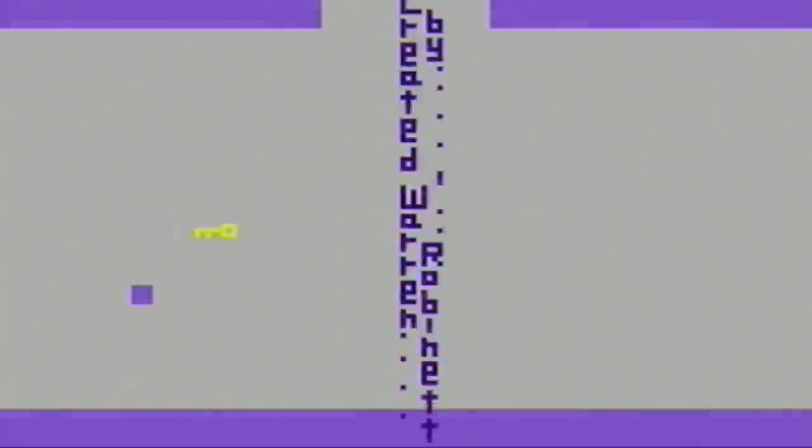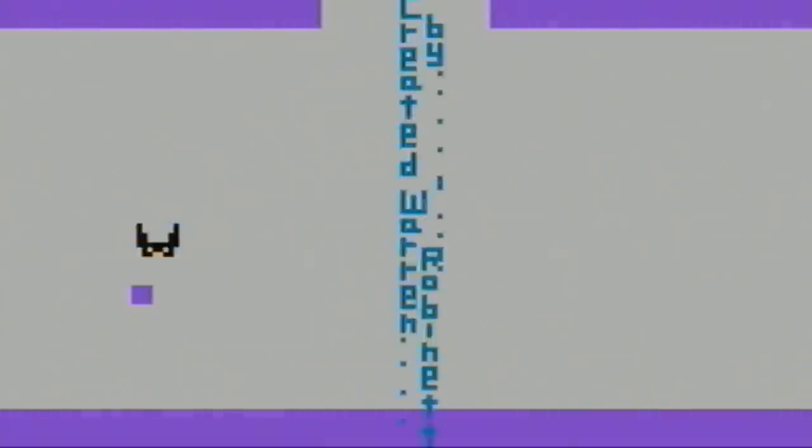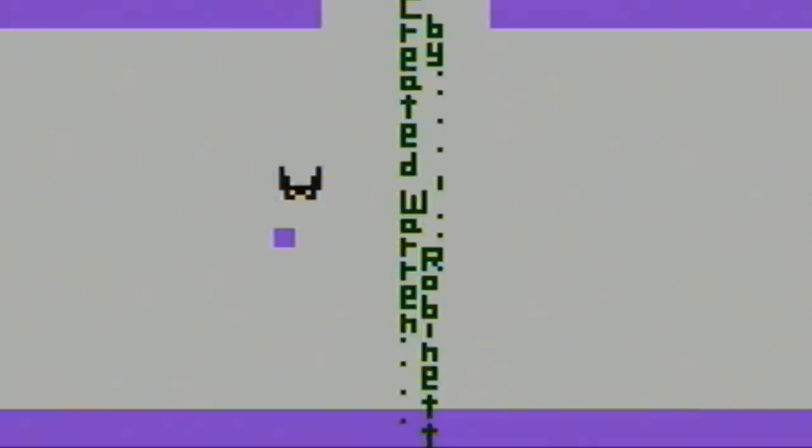At that time though, Atari did not allow their programmers to be credited, and when Warren's secret was discovered sometime later, Atari were notified, which obviously sparked a lot of interest, as someone at the company then coined the revelation an easter egg, and the rest is history.